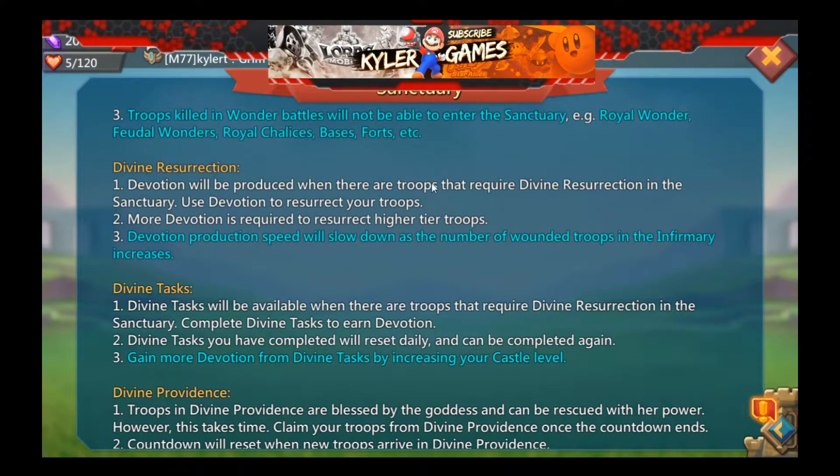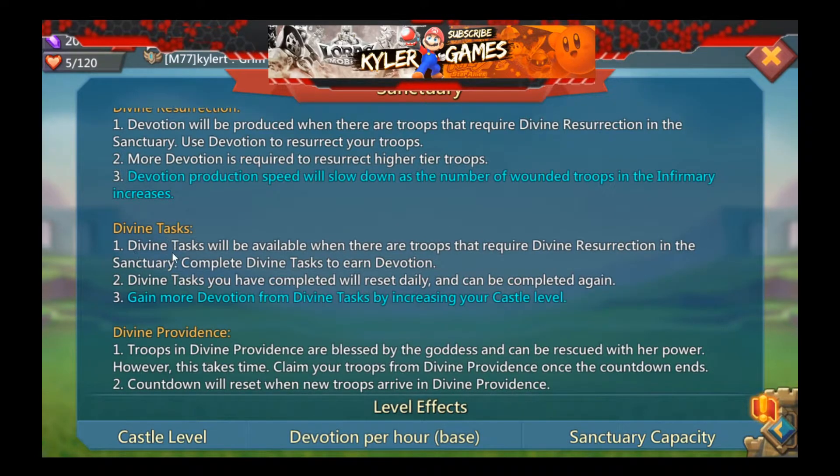There are a few tasks inside the Sanctuary. Divine Resurrection: devotion will be produced when there are enough troops requiring divine resurrection in the Sanctuary. Use devotion to resurrect your troops - more devotion is required for higher tier troops. Devotion production speed will slow down as the number of wounded troops in the infirmary increases, so the idea is to get your infirmary troops healed first.